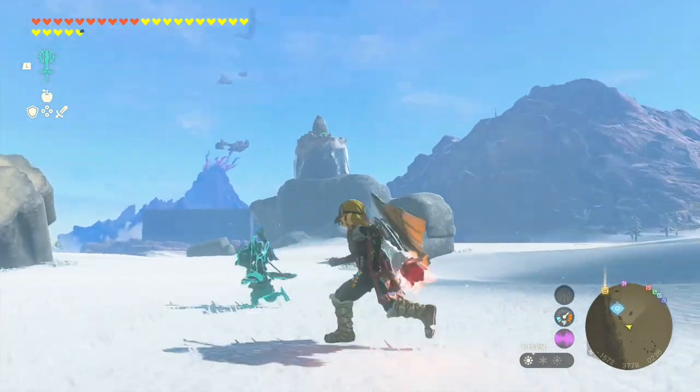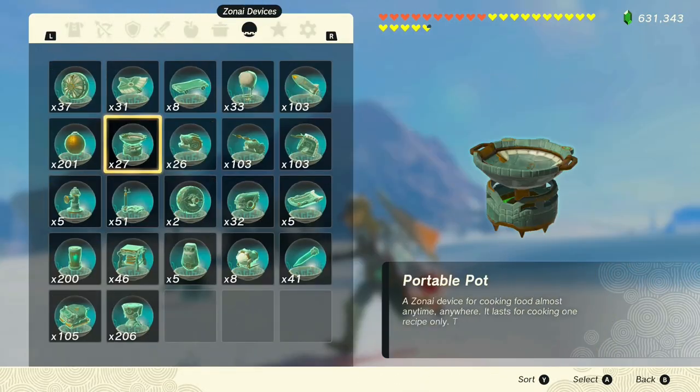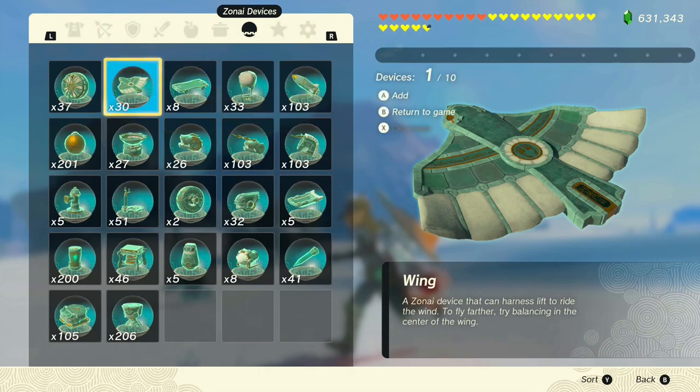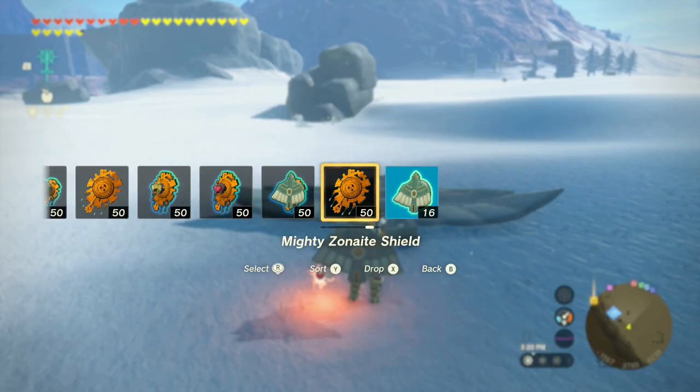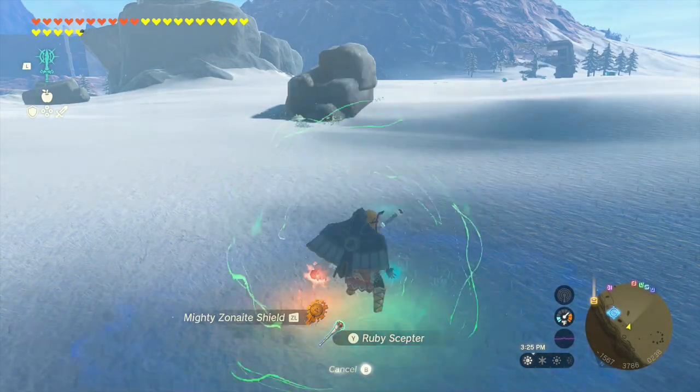So if you come across a wing during your travels, consider fusing it to your shield. Or if you have one in your inventory, you can just take out that device, select the shield with nothing fused on it, and then go into your fuse option and fuse it to your shield.